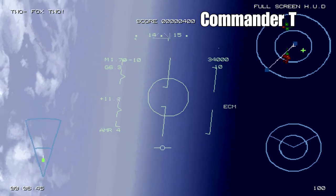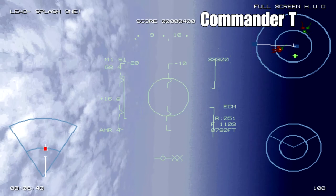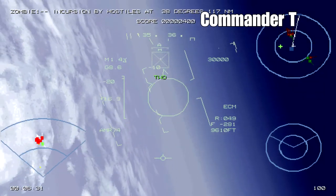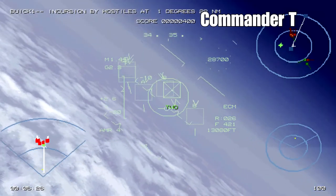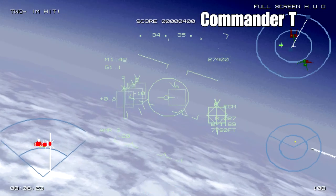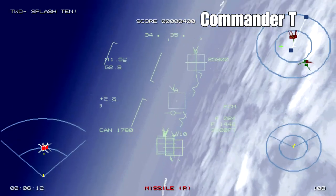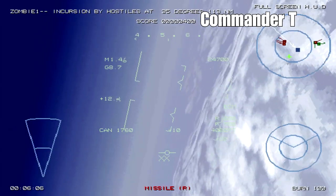Once you're happy those missiles have hit home, turn around again and use your medium range missiles on the fighters and bombers that are left. We've turned around and we're firing our AMR missiles, which are medium range missiles. Once you've fired one, press C to cycle to the next target, then fire again — press C and fire again until all the missiles are launched.